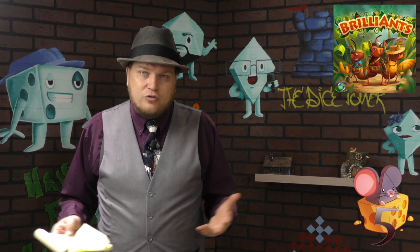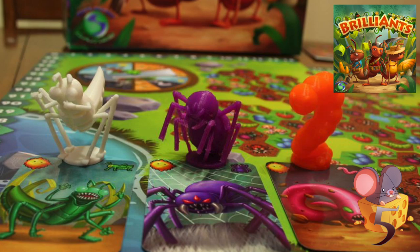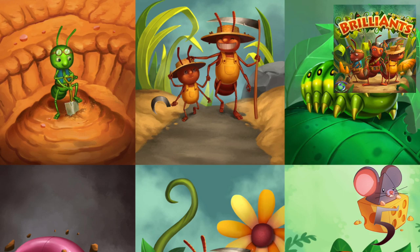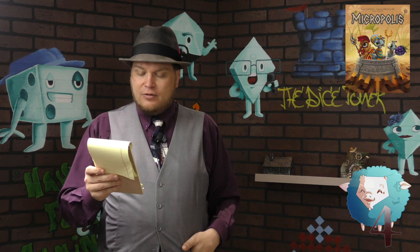Number five is Brilliance. This is a bigger, more grandiose game in which you send out your ants to fight other ants and gain control of food on the board. It has a lot of miniatures — this was a Kickstarter — so there are lots of little ants running around. The first edition rulebook was rough, but I know they've gotten better. This is one of the more thematic games on the list if you're looking for an ant colony game.